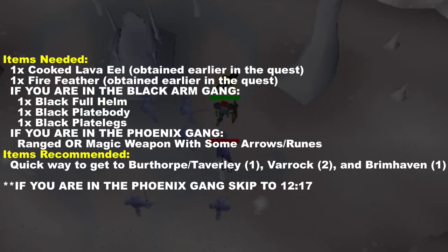This is the last part of the quest where you'll need a partner from the opposing gang. You'll need the cooked lava eel and the fire feather obtained earlier in the quest. The rest of the items needed depend on which gang you're in. You can bring quick teleports to get around. If you're in the Black Arm Gang, keep watching. If you're in the Phoenix Gang, skip to the time written on screen.